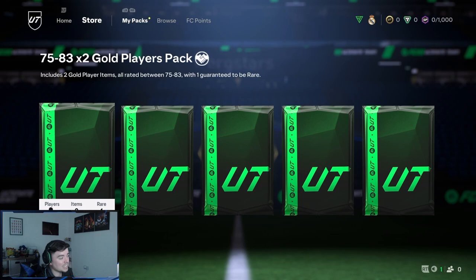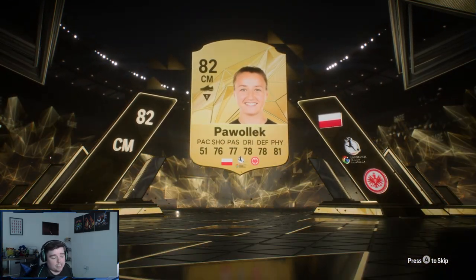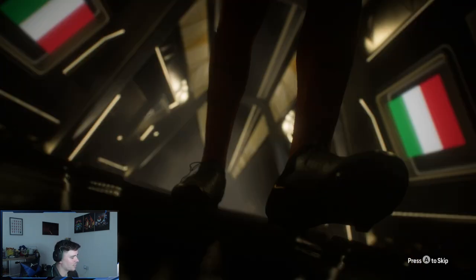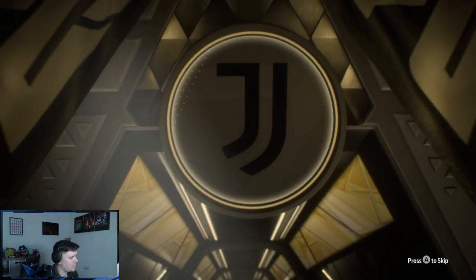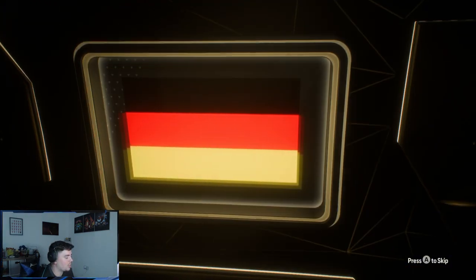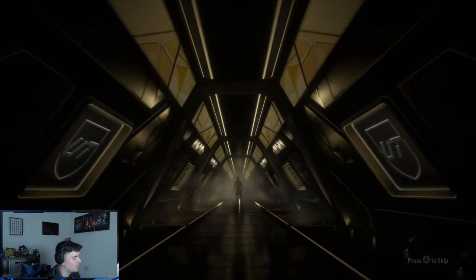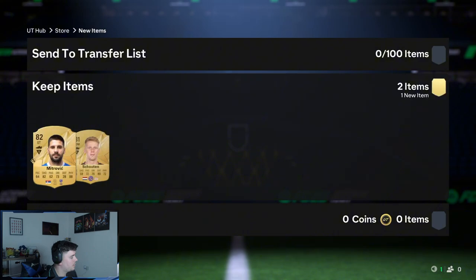Now we're getting into the bigger packs. There's a walkout — it's only an 82, which is a bit dramatic to be honest. Another pack gives us two rare players; one is a left back, German, with good pace and good passing — I like it. These are actually tradable as well so I could get rid of them if I wanted. We also get Mitrovic, who's got a power header — love that for him.